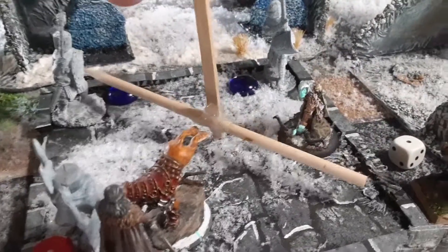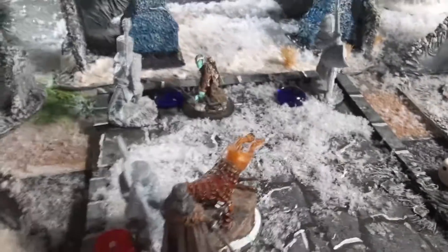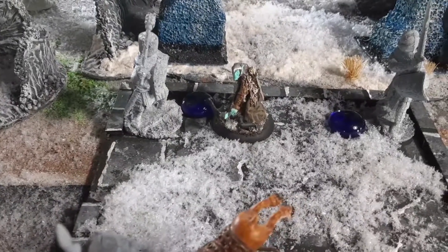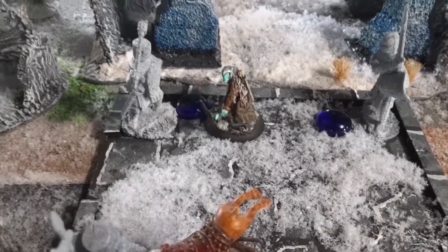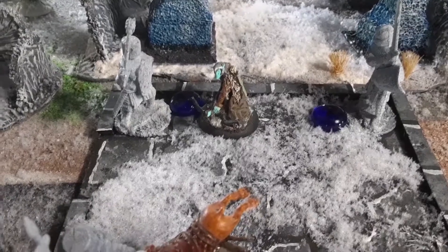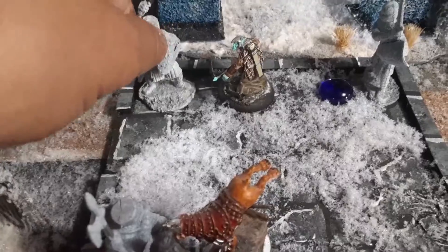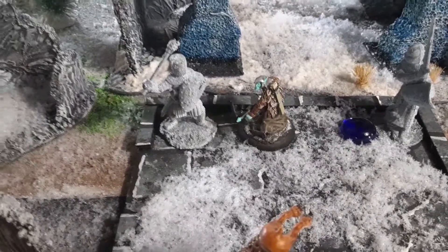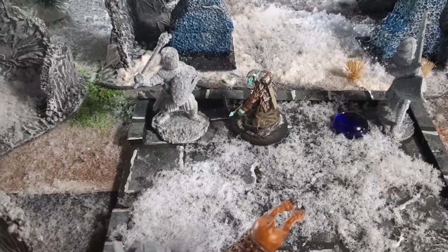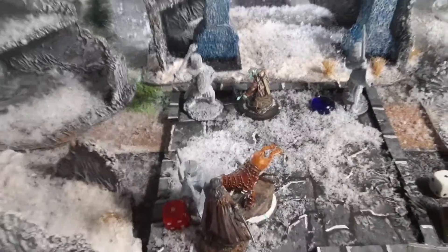My archer moves into position — he'll probably wake up another statue next turn. He picks up the treasure token: the statue comes to life immediately. It won't attack until next turn but the archer is now at a disadvantage because of the weight of the treasure, which encumbers him. That's it for turn five — we go to the last turn, turn six.